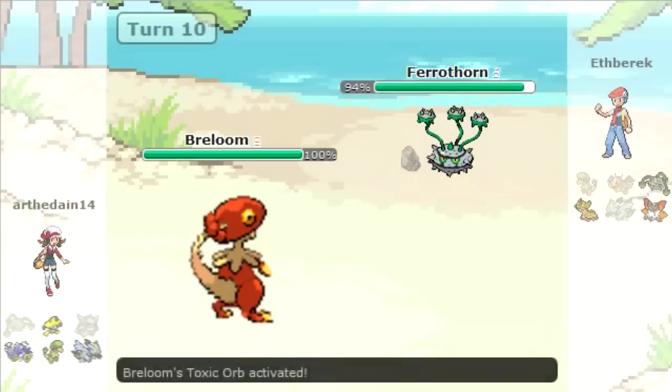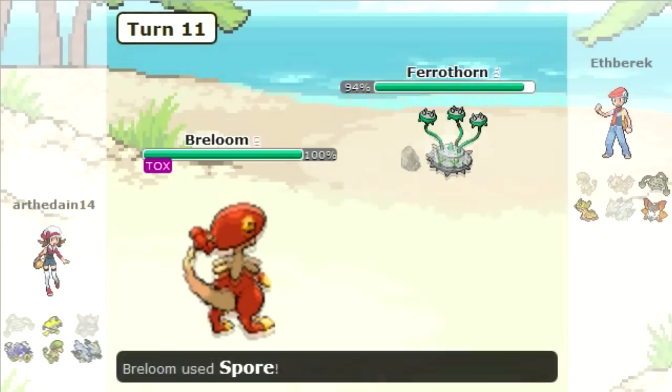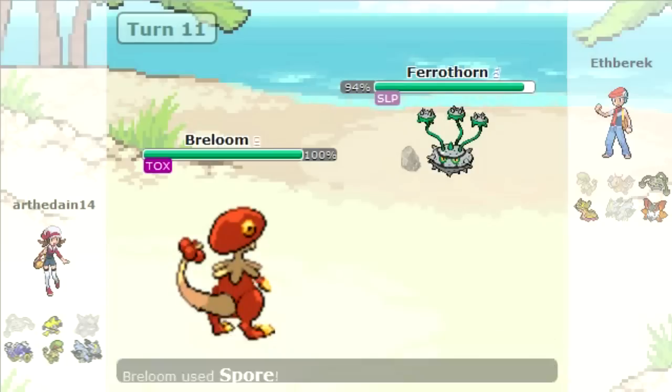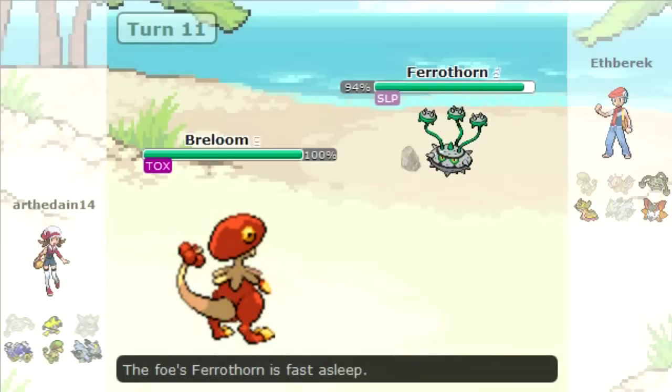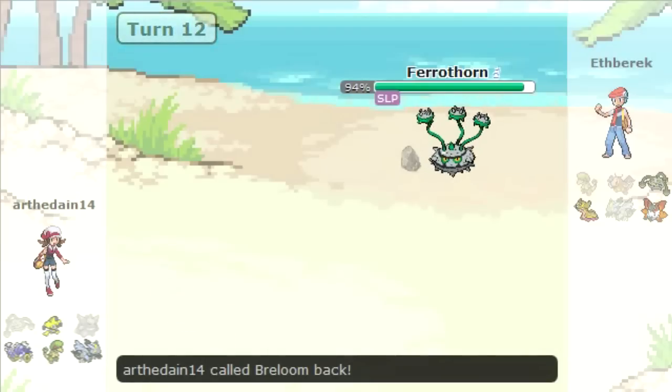He goes out to his Breloom to soak up the Leech Seed, which doesn't do anything. I guess I scared out his Kyurem Black for whatever reason — maybe he was afraid of taking a Power Whip. He spores my Ferrothorn, which is horrible. Not a good thing happening here.